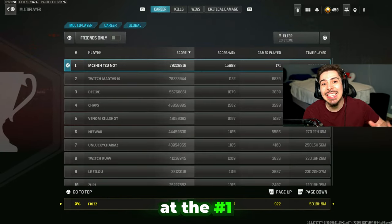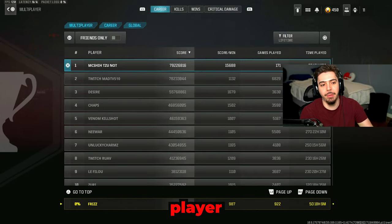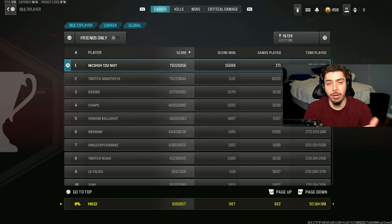In today's video, we're going to be taking a look at the number one Modern Warfare 3 player. Here are the leaderboards for career in Modern Warfare 3. Number one is a cheater — 15,000 score per minute is unrealistic. Three days, 100 matches played. Literally a cheater.